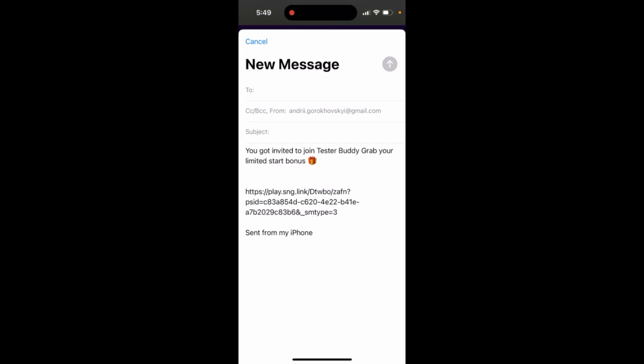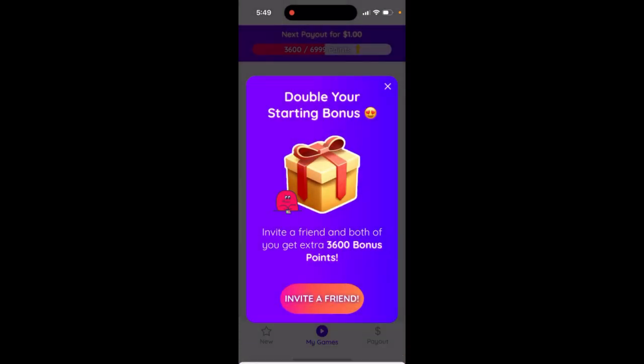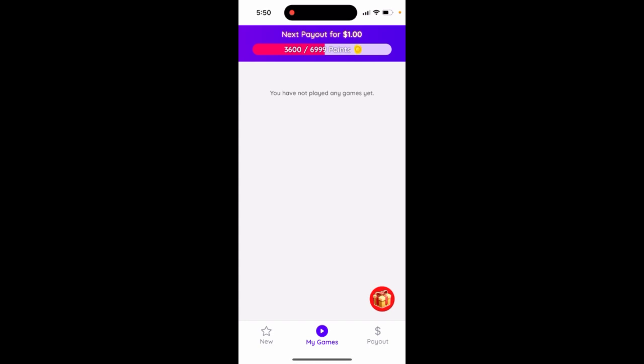If you invite a friend, you will get an additional limited start bonus. You can get 3,600 bonus additional points on top of your original welcome gift, which is also 3,600 points. So try that out!